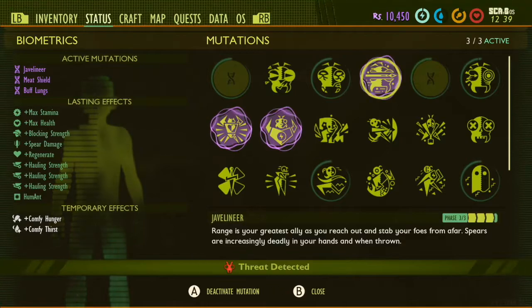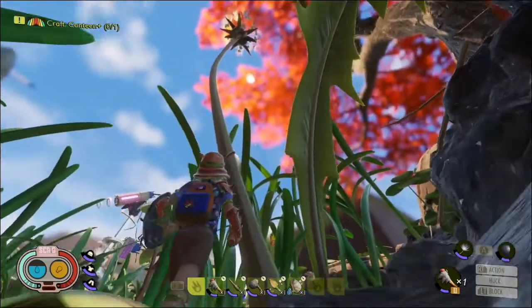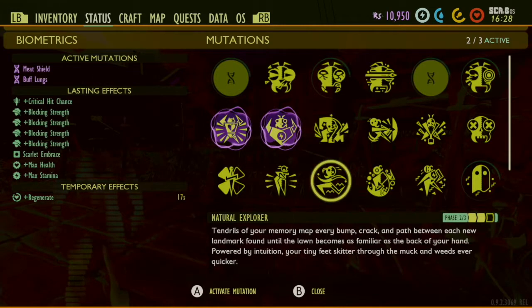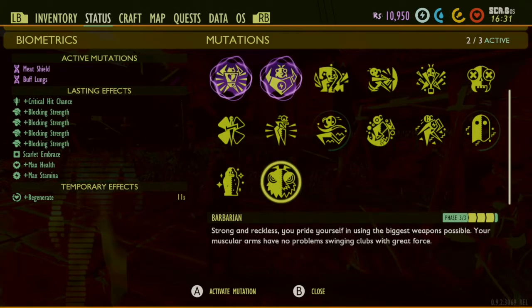As you play the game, you'll unlock mutations — these are perks to increase your stats. Three can be active at once and can be changed at any time. Most mutations will progress in evolution too, only requiring you to do more of that activity, such as chopping down grass, busting rocks, and killing enemies.